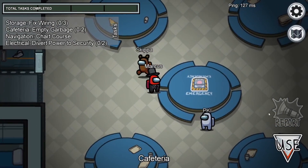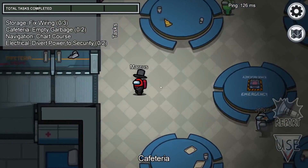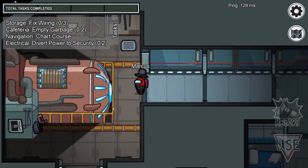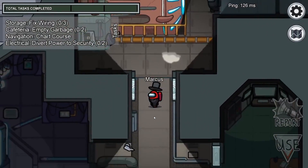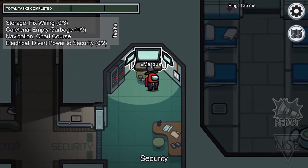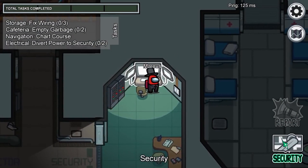So once you've spawned in on The Skeld, all you have to do is run left, past the med bay, past the engine room, and then here's the security room. At the top there's a camera terminal — go to the bottom right of the screen.